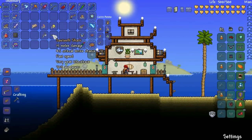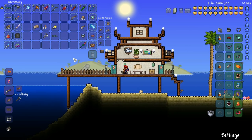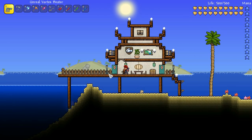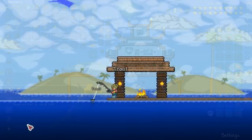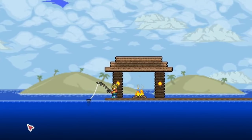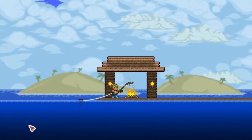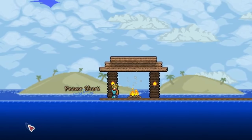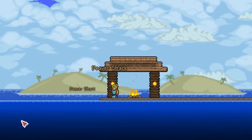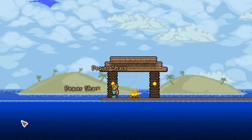To catch them, all you need is some enchanted nightcrawlers, which are made from worms and fallen stars, and a reinforced fishing pole. Once you've got them, make your way to the ocean biome. This gives you a 1 in 100 chance of catching the reaver and sawtooth sharks with each cast of your fishing line. You'll also catch lots of helpful crates while you're waiting, so make a little safety box and enjoy fishing the day away.